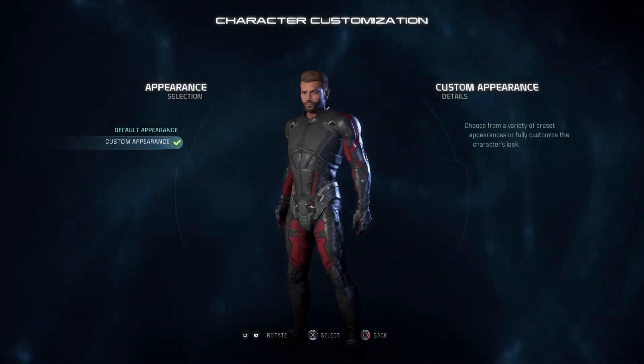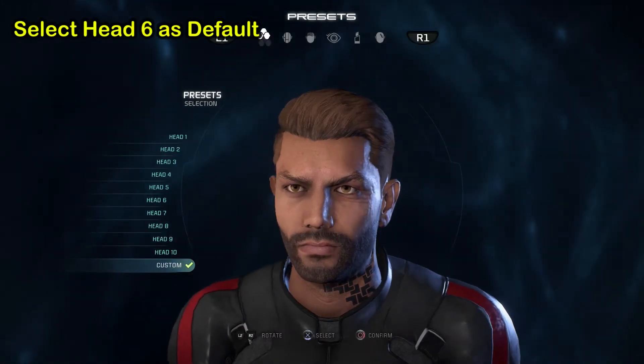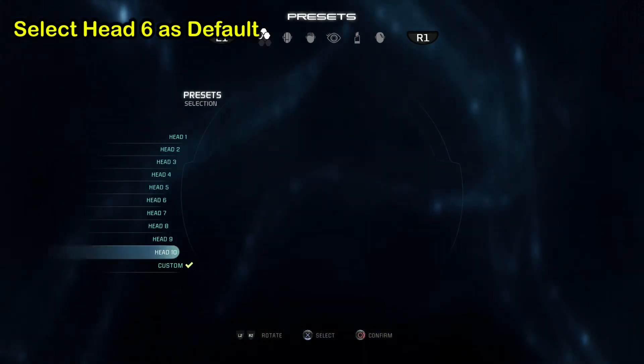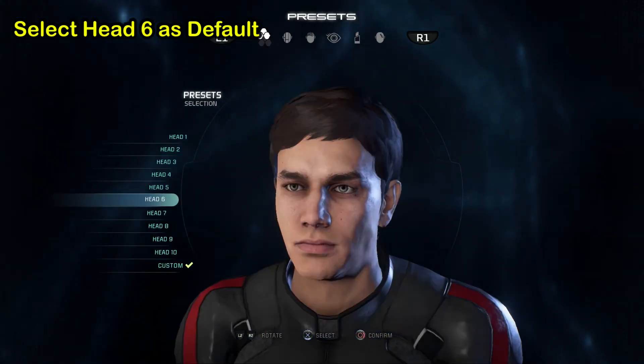Hey, what's going on guys, Tharjit Banani here doing something I've wanted to do — cool characters in Mass Effect Andromeda. So here we go for the cool or best Ryder, and it's like your head is set to six as a default.